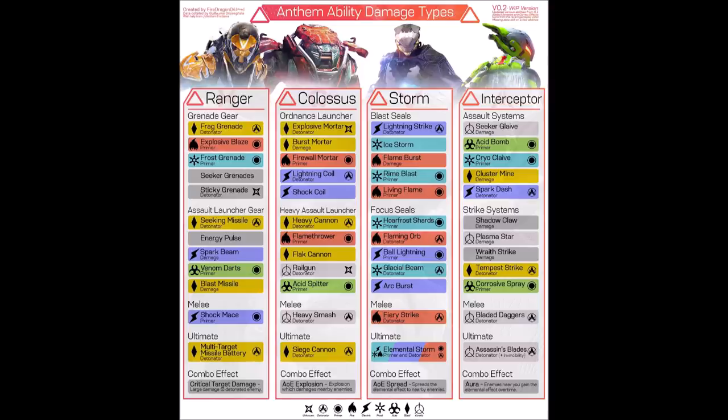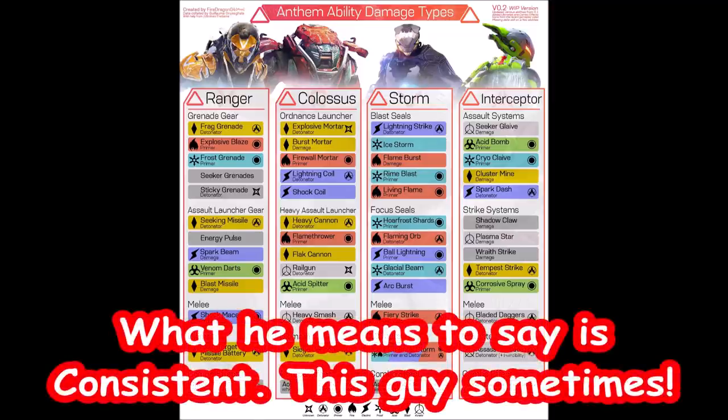I'll leave the news section to the end, even though it is quite juicy. I'll dive in with the chart. This chart basically lists out all the skills and abilities, primers, detonators and standard abilities with their elemental damages on the javelin in the chart. It also covers the melee, ultimates and combo effects. I thought I'd go over and talk about the different elemental skills and quickly brush over them to give you a broad idea of what each element does.